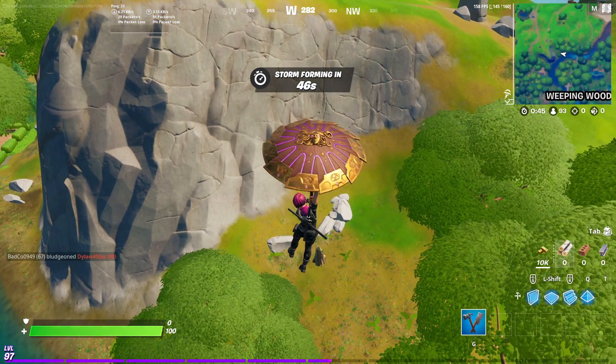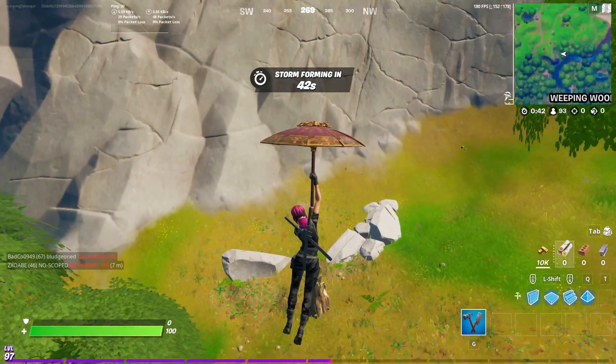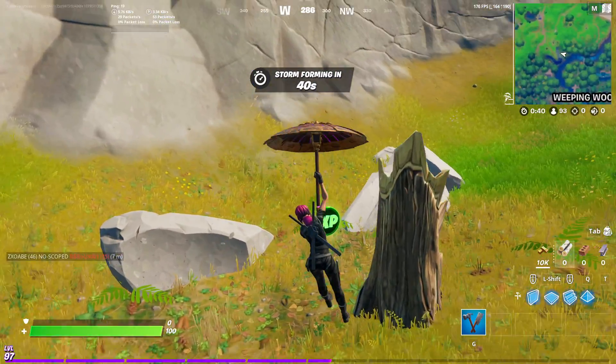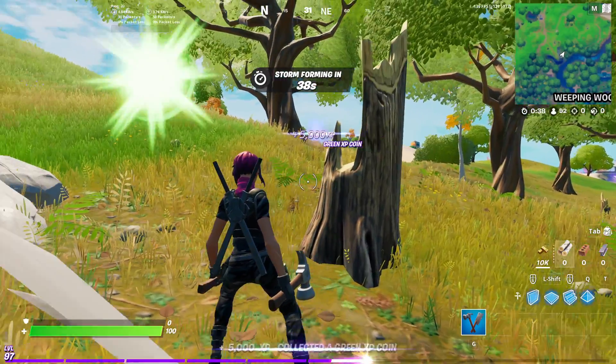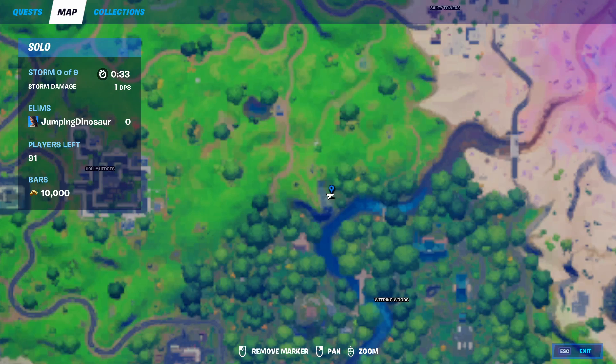The third green XP coin is found here, under this hill with the zipline on the north side of Weeping Woods. Two rocks and this log — we're right here. That's the third green XP coin.